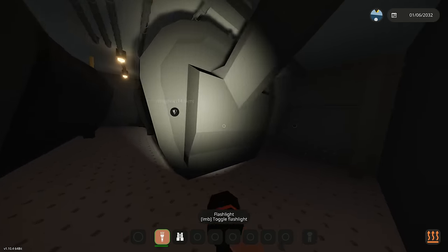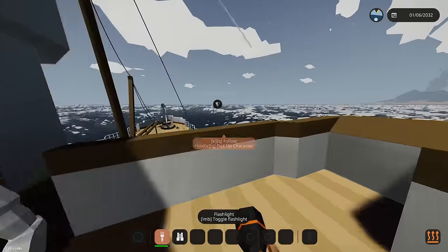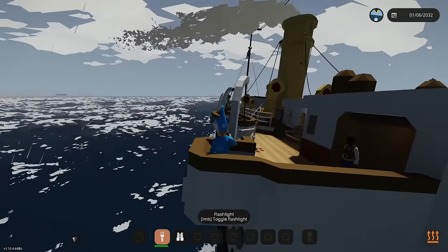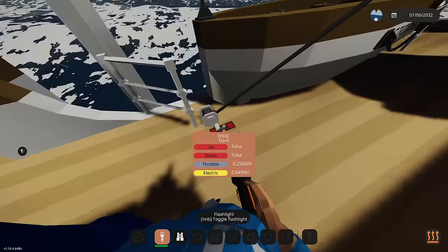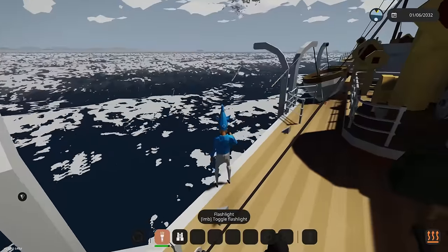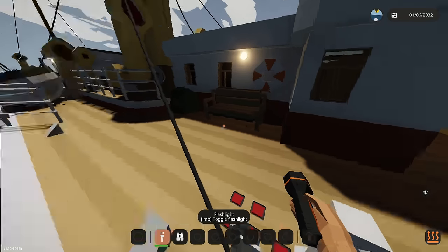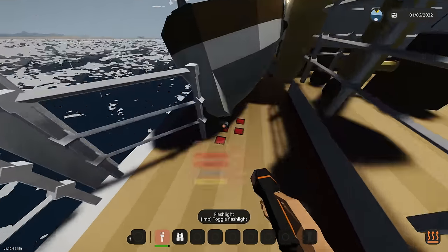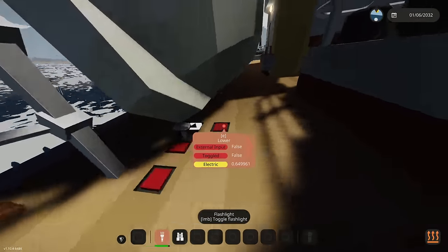I'm going back upstairs and maybe start loading lifeboats. What if there's some type of microphone I can go on to announce that we may or may not be sinking? I'll put the captain on a lifeboat. Oh no — I released the lifeboat and it just fell off! I thought it was connected to the ground. Okay, we've just lost a lifeboat. We've got three more — that's fine.